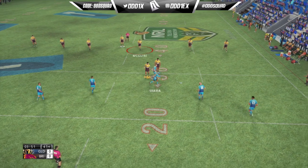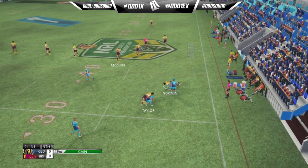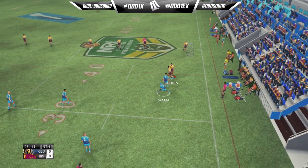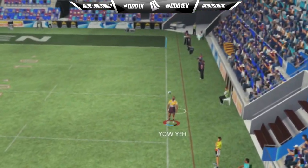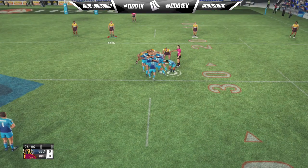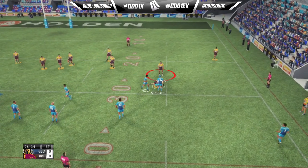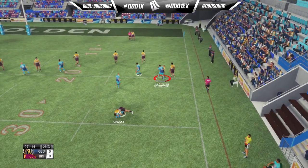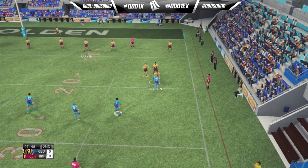First action of the game comes with the Titans as they get wrapped up on the last, looking to get a clearance kick out. Michaels kicks it out on the full, but it will be a Gold Coast feed. I was holding L3 to let it go into touch, but that little glitch where it still hits the player gets us. No biggie, there are a couple of things I'll have to relearn like little bugs like that.